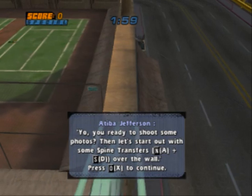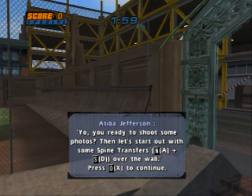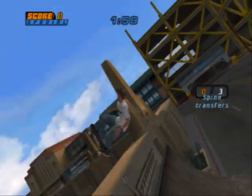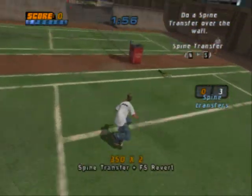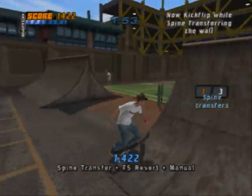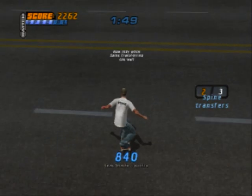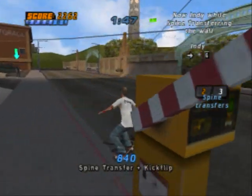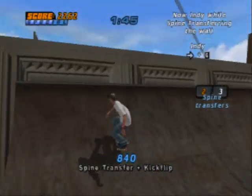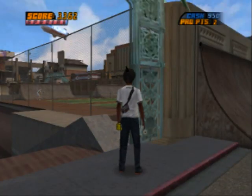You ready to shoot some photos? Then let's start out with some spine transfers over the wall. Here's a new feature introduced in Tony Hawk's Pro Skater 4: the spine transfer. Here's the first one — one spine transfer over the wall. Let's see how you do tricks around it: first the flip trick, the kickflip, and the grab trick, which will be a D&D. Not a very easy call. Not bad! And I got that over with quickly.